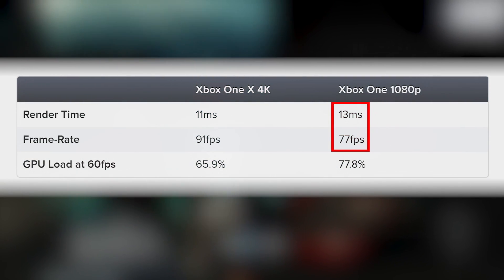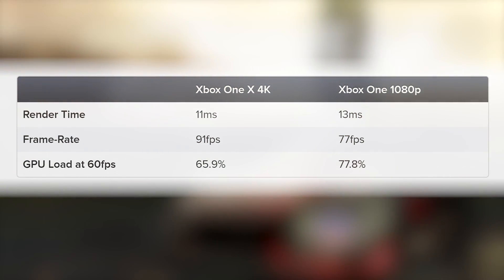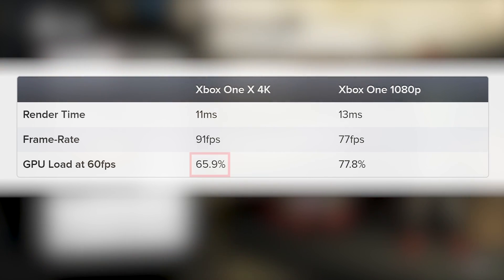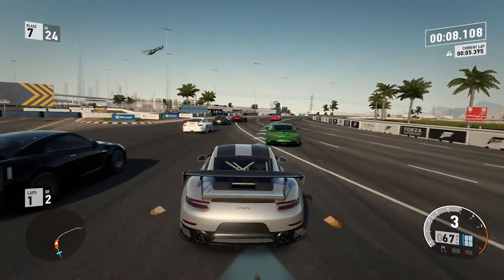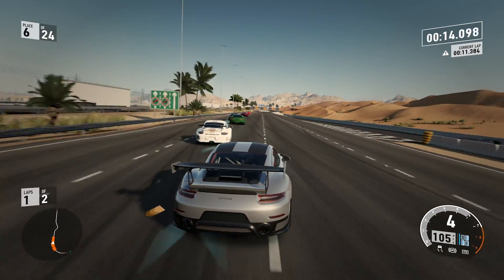Let's begin by taking a look at Title B, which is almost certainly Forza 7. 13 millisecond render time on Xbox One at 1080p, which uncapped translates to something like 77 frames per second. 4K on the X: 11 milliseconds, or 91 frames per second if you prefer. Now Forza actually has a 16.7 millisecond target frame time — it's a 60fps game — meaning that the GPU is using just 65% of its power. As we previously explained in our Turn 10 Scorpio video, that's extra processing power that can be used for additional visual upgrades, and it'll be fascinating to see what they actually are. Thus far, we've not seen anything of the game running on base hardware, only the early Xbox One X code.